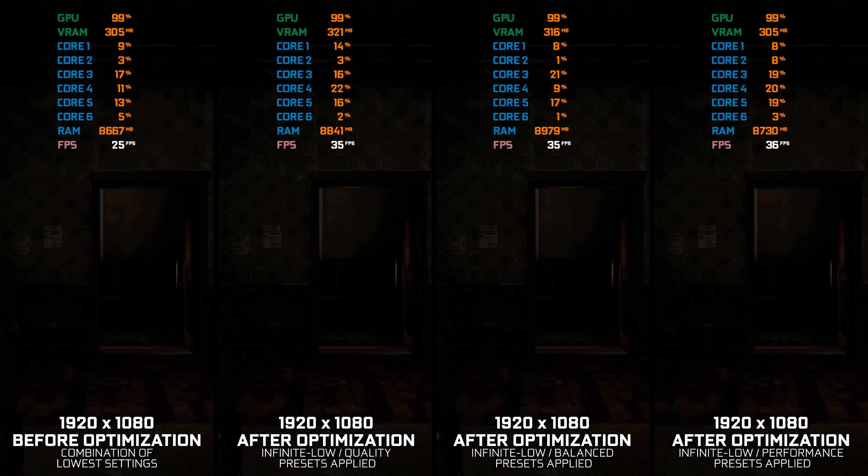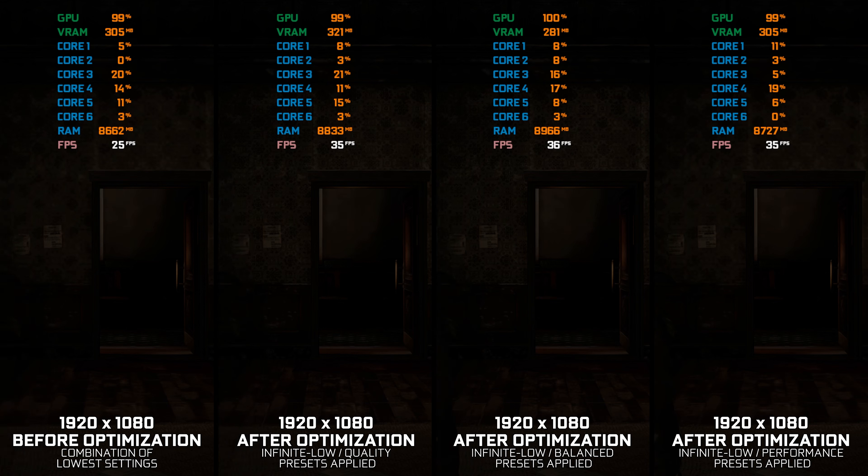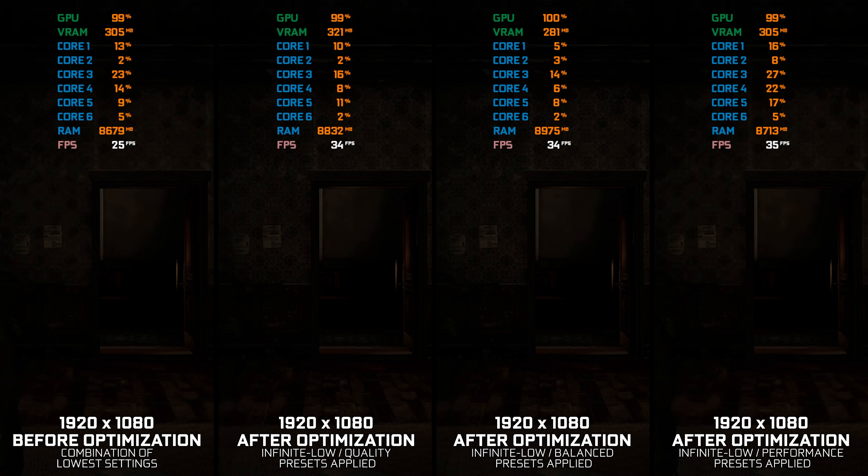Resident Evil 6 is one of the best co-op experiences and a game that will eventually get a remake. Capcom has confirmed that every Resident Evil game is getting a remake treatment due to the popularity of Resident Evil remakes they've already done. Remakes are a good thing, since all Resident Evil games besides the remakes have issues that make them unplayable in some shape or form. Until the remake eventually happens, Resident Evil 6's original release is the next best thing we have to enjoy.